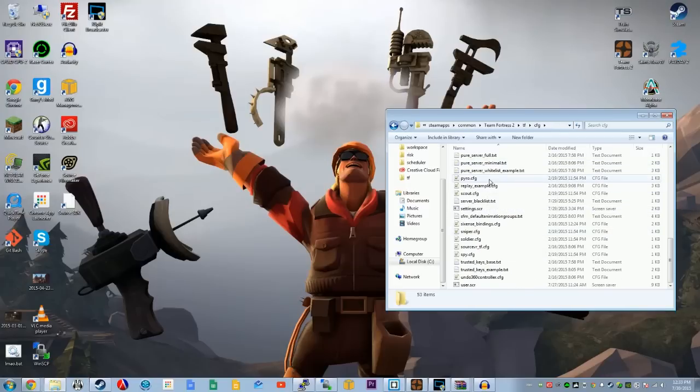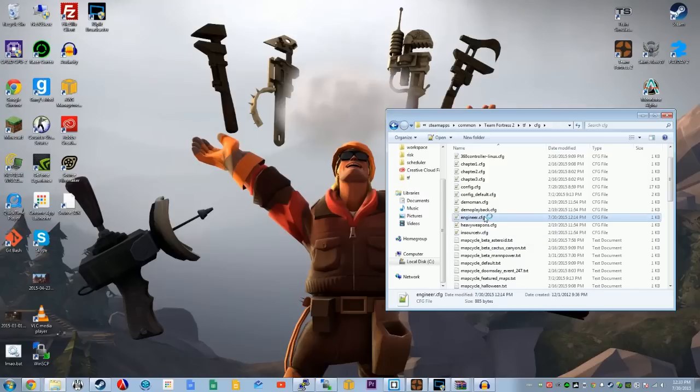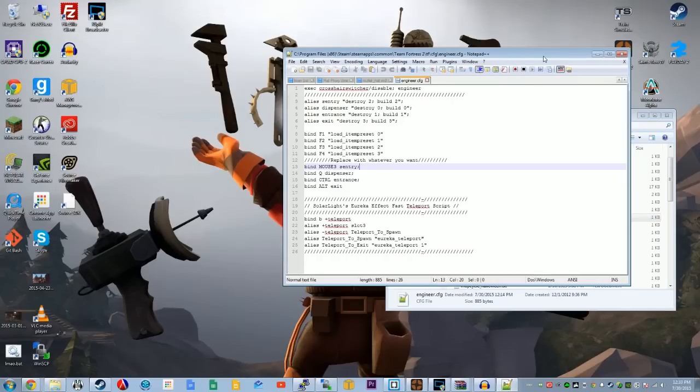So in config, you have these text files that can execute commands in TF2 when a certain thing is triggered. The class ones — Pyro, Scout, Sniper, Soldier, Spy — all these things are triggered when you go to that class. So we're engineers, so we're looking for engineer.cfg. You can open this in Notepad, or I like to use Notepad++, it's up to you. Here you can see I have a couple commands in my engineer.cfg, and what we're talking about today are these commands.